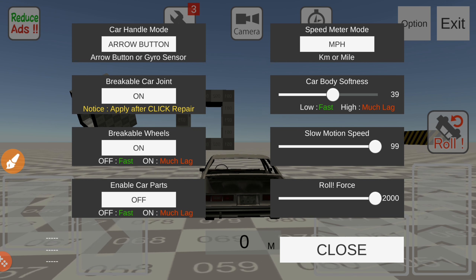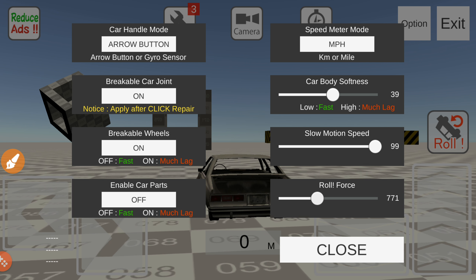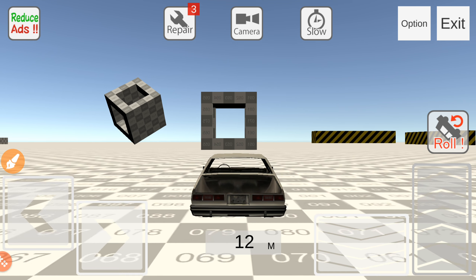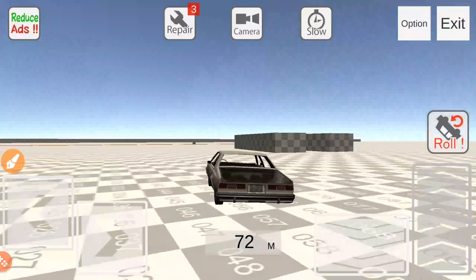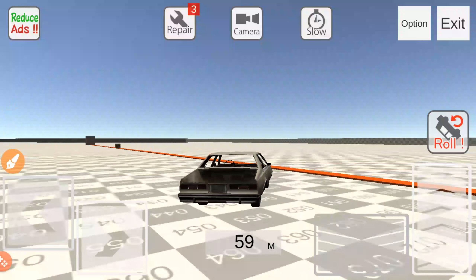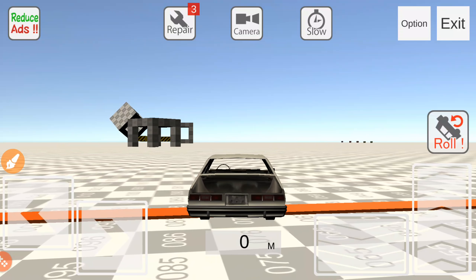Set motion speed to 99 or something like that, then click repair. You've basically just got a general American car. I'll showcase one of these blocks, and then we'll move to the next one which should be a heavier one that does more damage to your car.